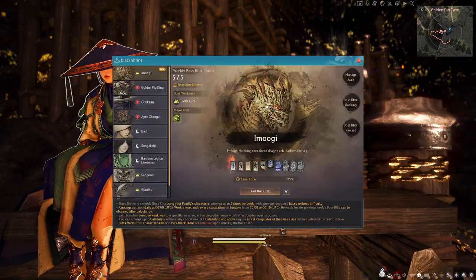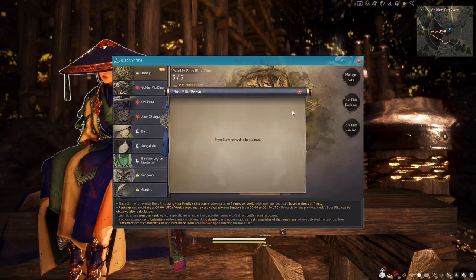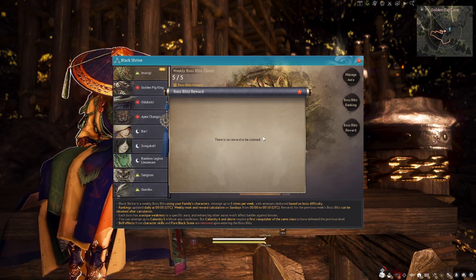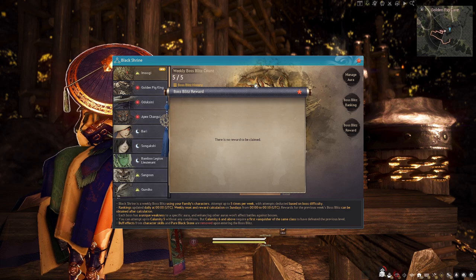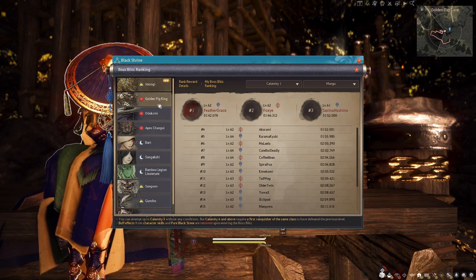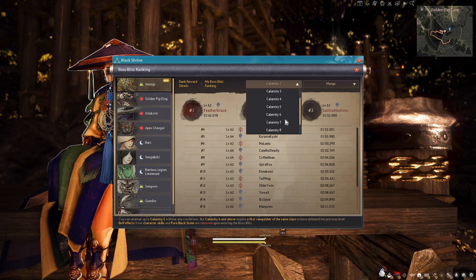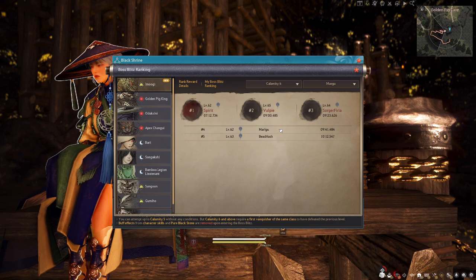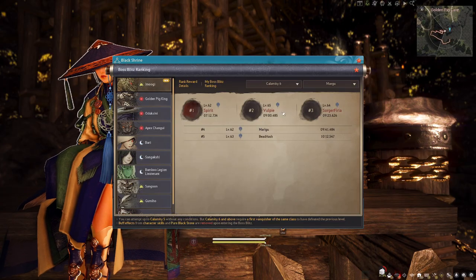After killing the boss, there are two different reward types. The first is through the Black Shrine itself. These rewards are weekly — for NA they pop up at 5 PM PST on Saturday, and for EU around midnight. Your reward bundle is based on your ranking throughout the week, both per class and per calamity level. The higher your rank, the better the bundle at the end of the week.